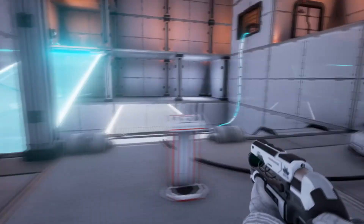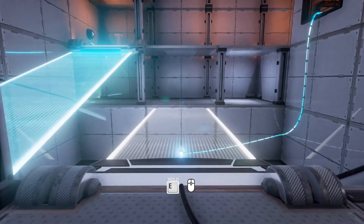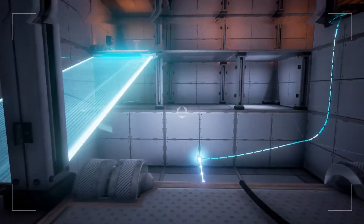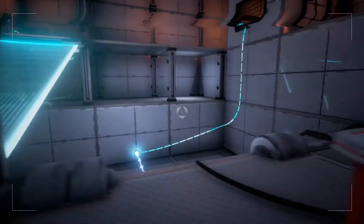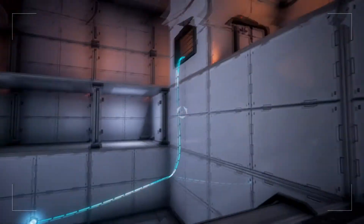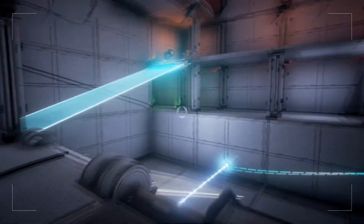Drop you off into there. That works. Should presumably let me through these two doors. Yes. I just need to get you onto here. There we go. Now I need to find a place to put this all over. You need to go back over there. How the hell am I going to do that when I can't adjust this? I didn't think that far ahead.